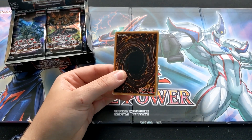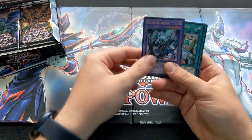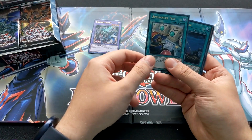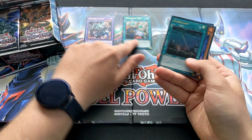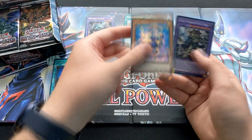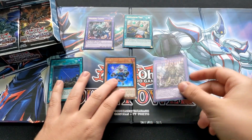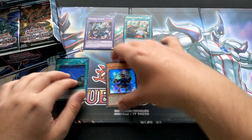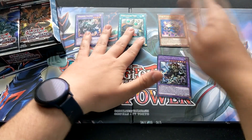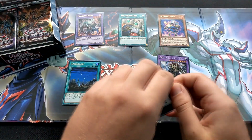Pack number one — let's see what we're starting off with. We've got Invoked Kali Yuga, Appliancer, Afterglow, Fireflint Lady, and the Fossil Warrior Skull King. Starting off pretty strong. I think I'm going to put archetypes on the top and other cards near the bottom.